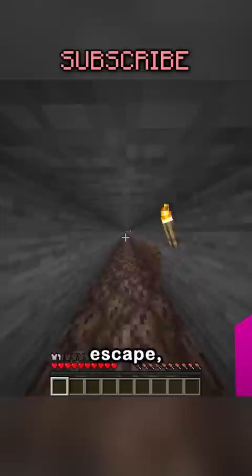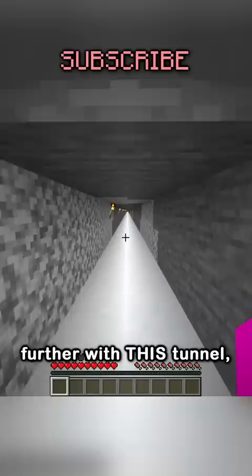But a lot of people have soul speed, so I took it a step further with this tunnel. This might look normal, but this is powdered snow with lava beneath, meaning the only way to use it is leather boots, which no one carries. And if someone doesn't notice it's powdered snow, they fall through and die.